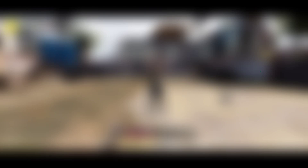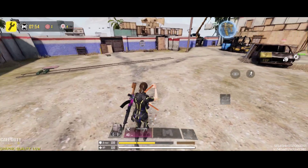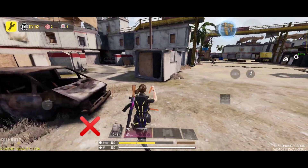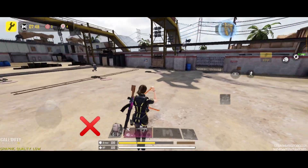Tip number two: Always sprint. Before we start, for better understanding let me turn off the setting. When you turn off the setting you can't move fast or sprint. For fast movement during the fight, always keep this setting on.